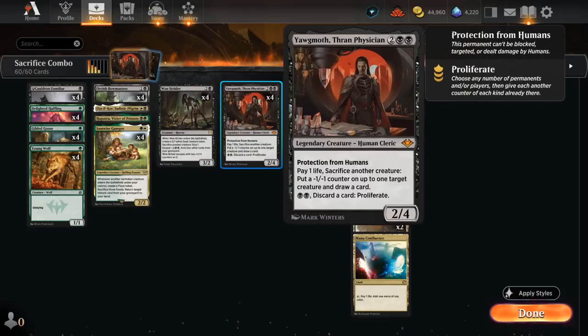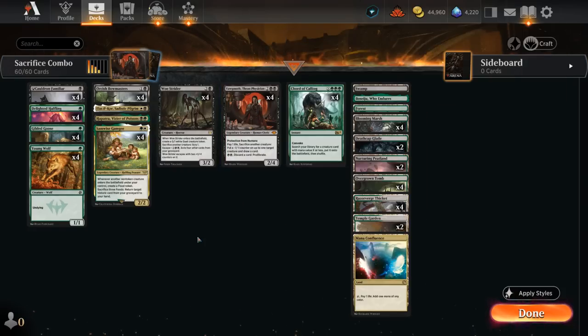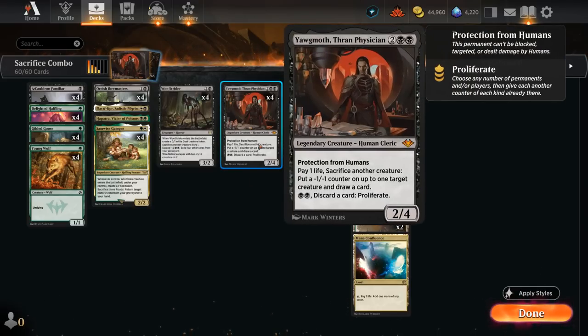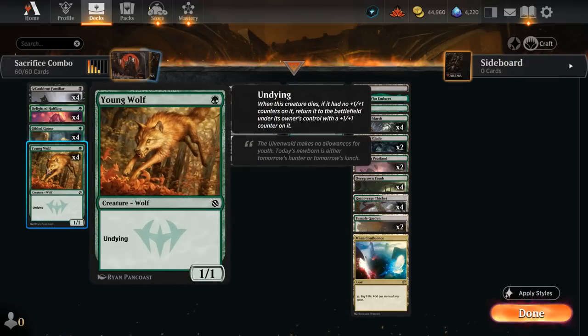Another combo revolves around Yawgmoth and two copies of Young Wolf. Young Wolf is a one-mana 1/1 with Undying — if it goes to the graveyard it returns with a plus-one plus-one counter. With two Young Wolves we can sacrifice one, bring it back as a 2/2, draw a card with Yawgmoth, and simultaneously put a minus-one minus-one counter on the other Young Wolf that already had a plus-one counter, essentially resetting its Undying ability.